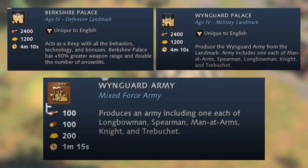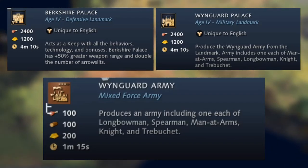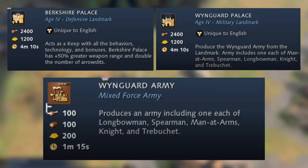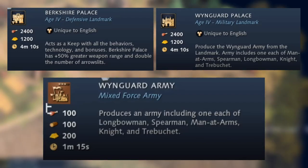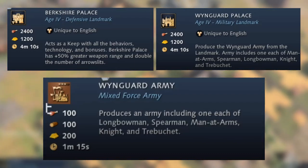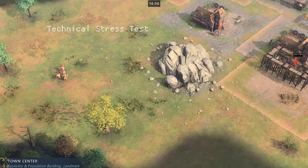To advance from the castle age to the imperial age, you again choose between two landmarks. The Berkshire Palace acts as a keep but with plus 50% greater weapon range and double the number of arrow slits — so it shoots further and deals more damage. The other choice is the Wynguard Palace, which produces the Wynguard Army from the landmark: one each of Man-at-Arms, Spearmen, Longbowmen, Knight, and Trebuchet, costing 100 food, 100 wood, and 200 gold.